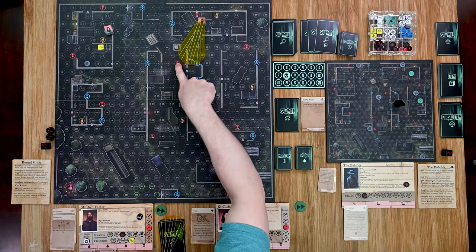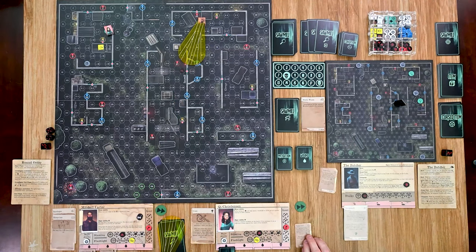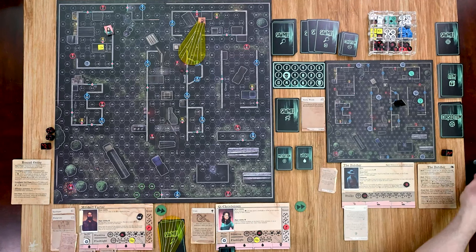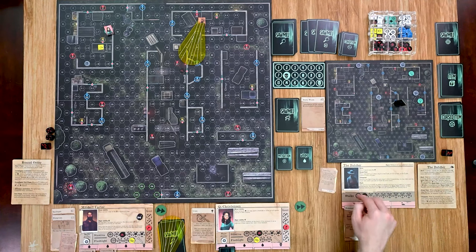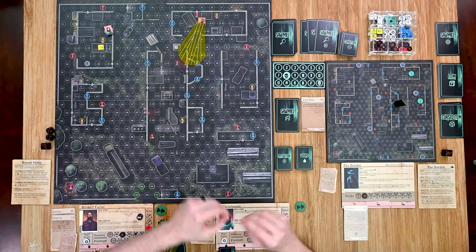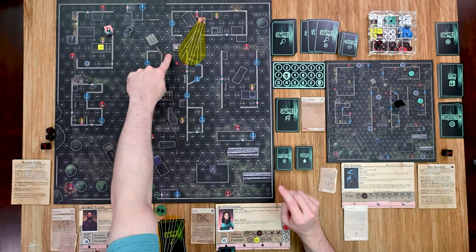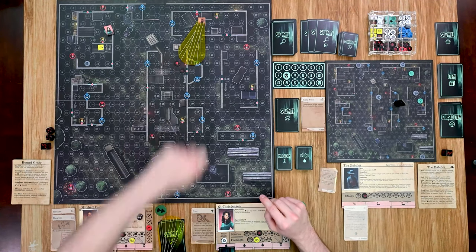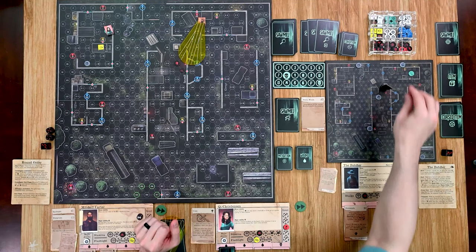The adversary can see an investigator and gives him a spine chill. If he can spot the same investigator again on his next turn, he gains a stalk point to spend on actions. He places a marker showing where he spotted from and finishes his movement.